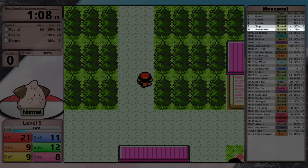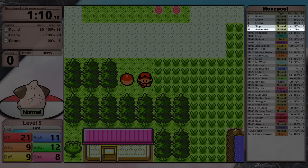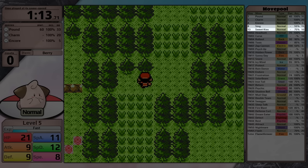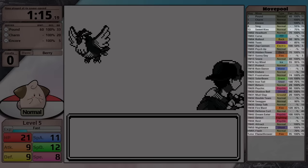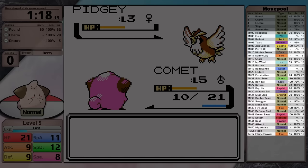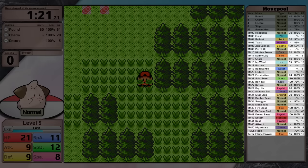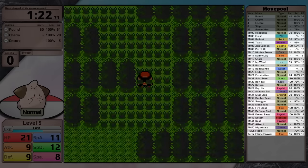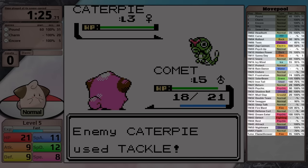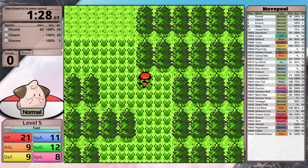Through level up, it only gets two moves: Sing and Sweet Kiss, and both of those are actually going to have decent utility. While I don't really like using Sing due to its 55% accuracy, when a baby Pokemon is what I'm running, this move can have good utility. Through TMs, HMs, and the Move Tutor, it gains access to two of the three primary Normal type moves - Return and Headbutt, but it doesn't learn Swift. And then it gets fantastic coverage: Rollout, Icy Wind, Solar Beam, Iron Tail, Psychic, Shadow Ball, Mud Slap, Fire Blast, and Flamethrower.